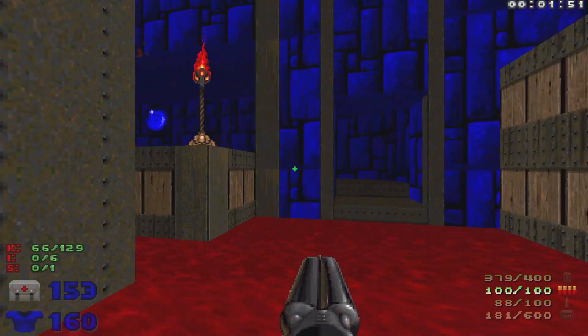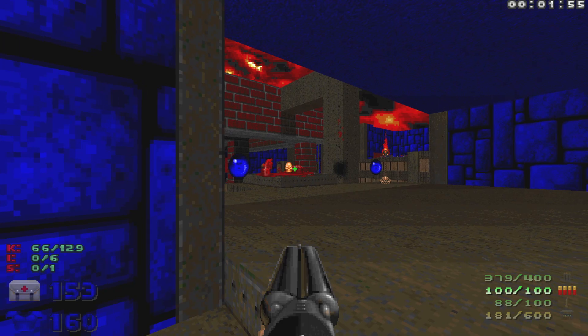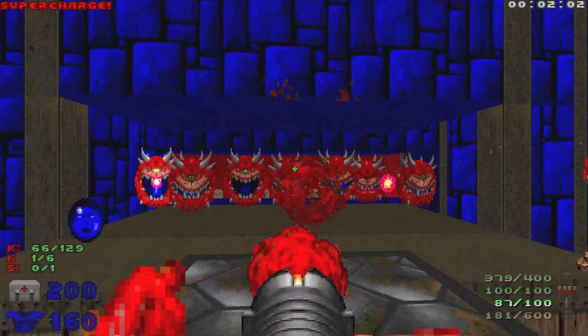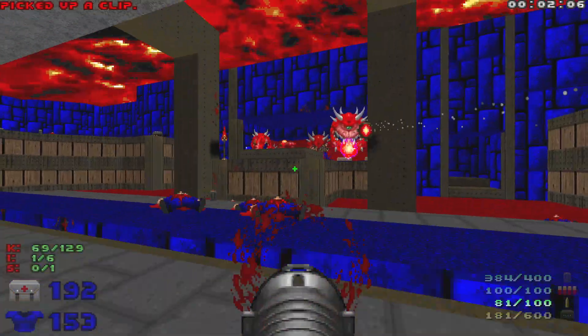We'll head up to where the cyberdemon was. We've got a couple of soul spheres. We got the yellow key - when we go for that yellow key, this wall is going to open up with a bunch of caco demons. Let's just hop down and we'll rocket launcher these guys.